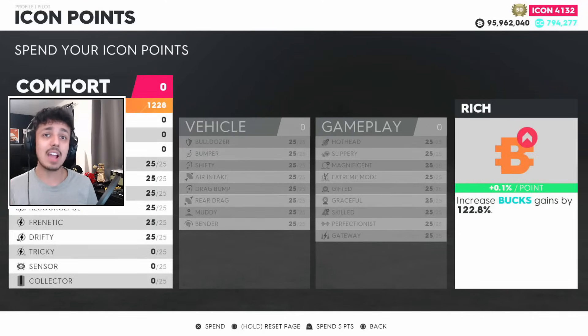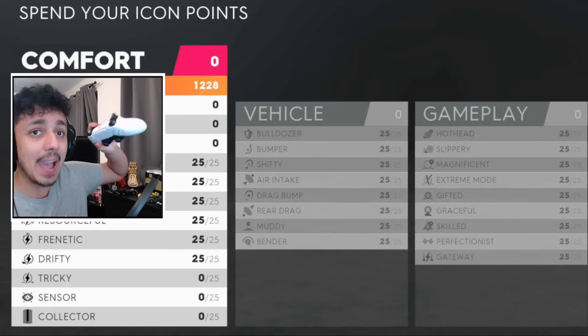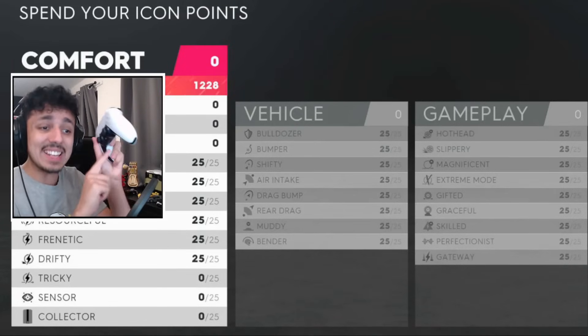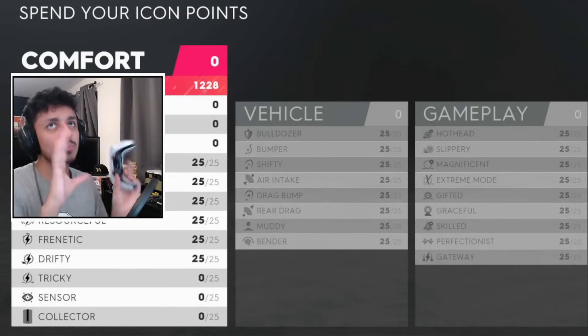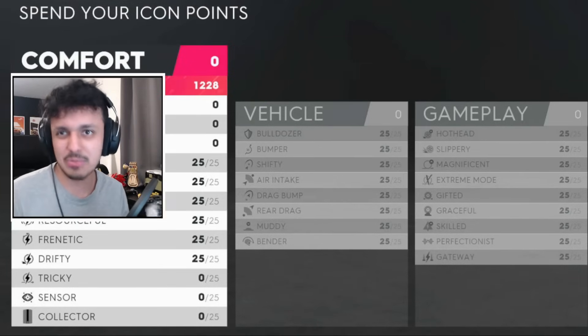An extra tip for when putting icon points on: the best way is to spam both R2 and X at the same time. Then you get roughly six every time, meaning overall it's a fair bit quicker.